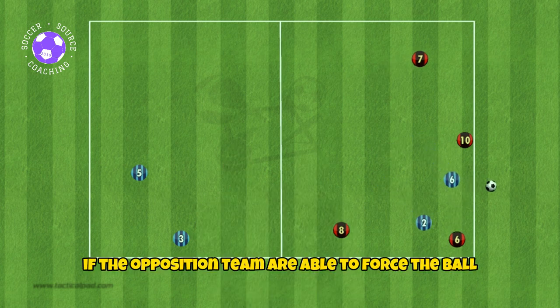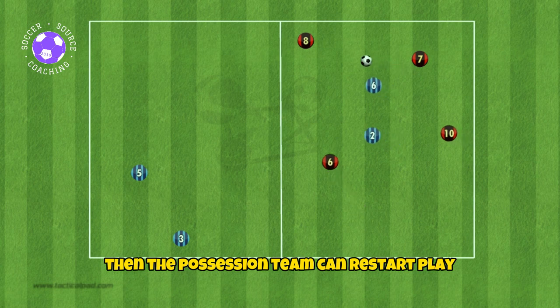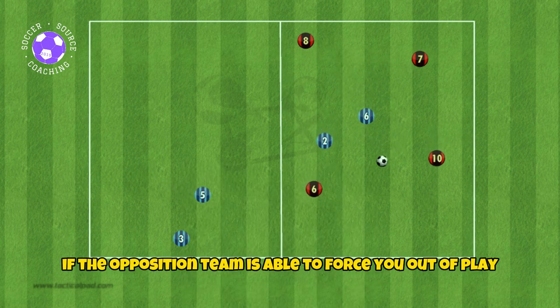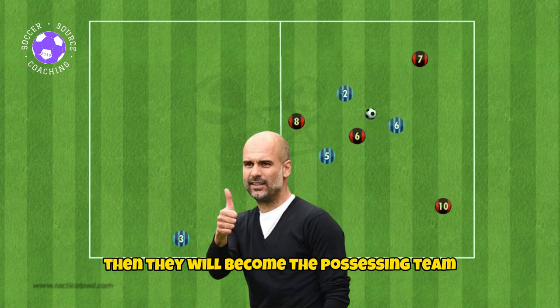If the opposition team forces the ball out of bounds with the last touch coming off them, the possessing team can restart play but their pass counter will reset to zero. If the opposition team forces the ball out of play with the final touch coming off the possessing team, then they will become the possessing team.